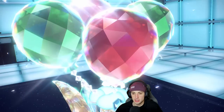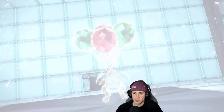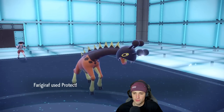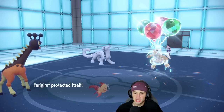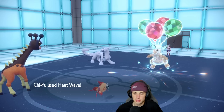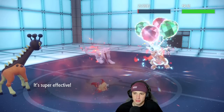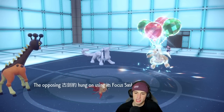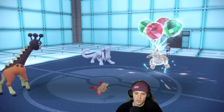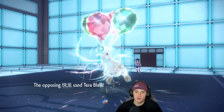He ends up Terastallizing into straight Flying — I don't mind that at all. He should go first after I Protect and we say bye-bye to Shen Pao. But I think Shen Pao might have a Sash — we're missing somebody. Who dodged that? Come on man, that's all I wanted to do was take off Multiscale. That's all I wanted. I wasn't too worried about Shen Pao, I just wanted to take off the Focus Sash.